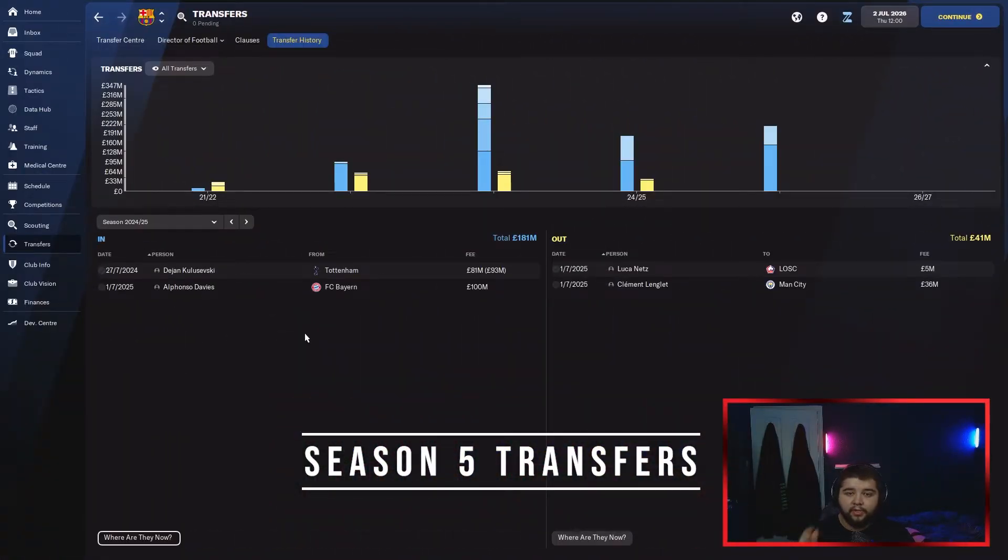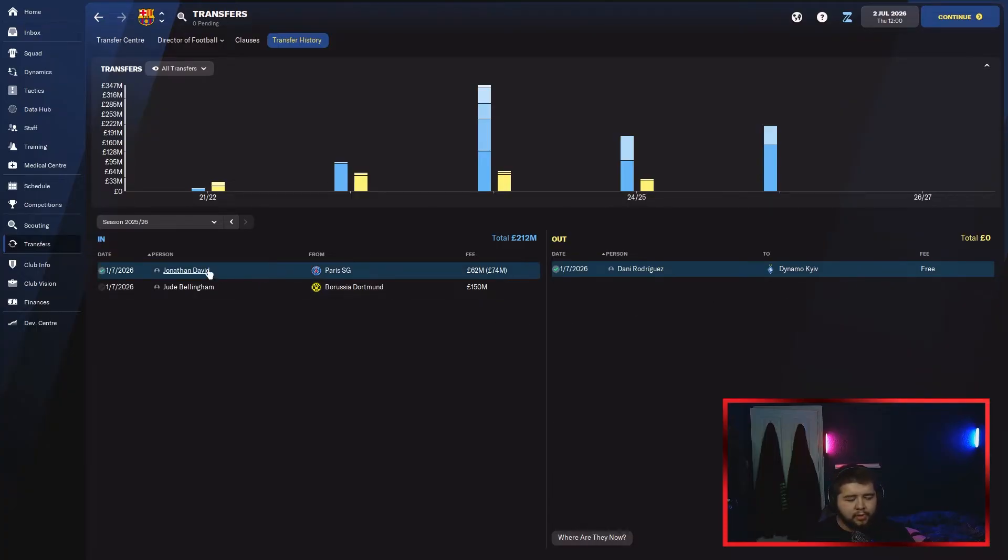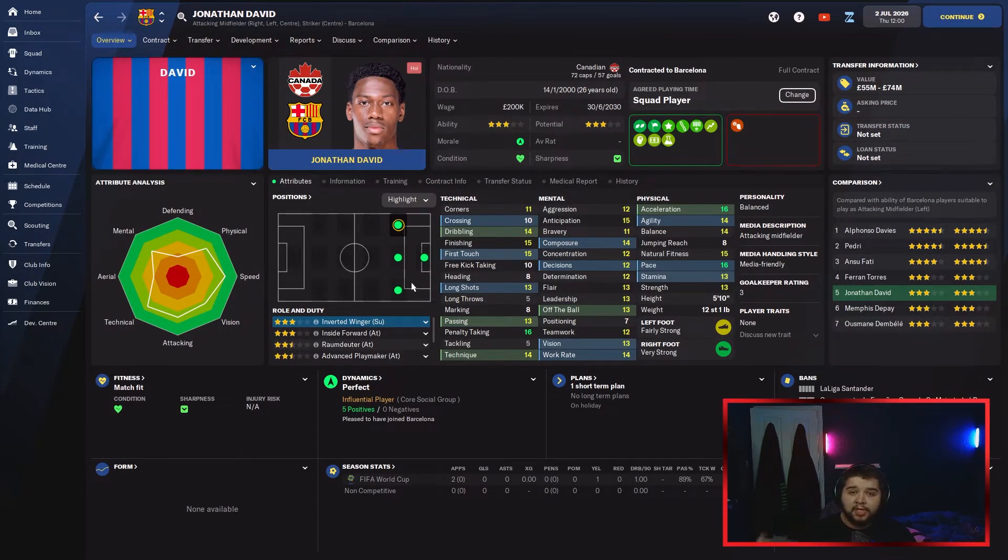Final transfer window done — we've brought in two players and didn't spend all the budget. Unfortunately we couldn't move on Memphis Depay because no clubs wanted him due to his wage demands. We bring in Jonathan David from PSG for 74 million. The reason I got him is he can play anywhere across the front three — he adds depth, won't necessarily get into the first team, but can cover any position and is pre-built ready for when we eventually offload Memphis.